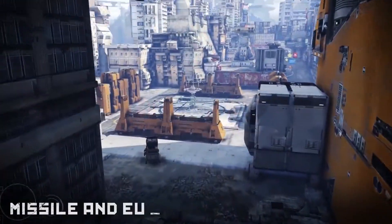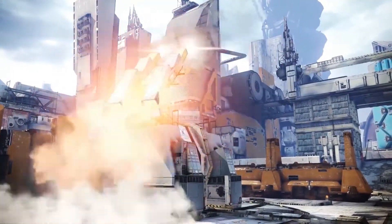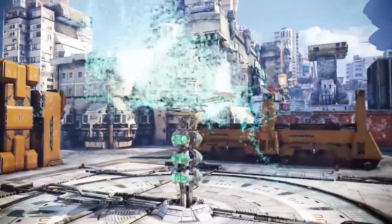Several different routes ensure that missile silos and EU trees will be hotly contested areas for control and domination. The numerous low-level walls provide excellent coverage for ground units, but can give risky players an element of surprise by air.